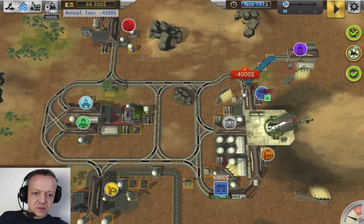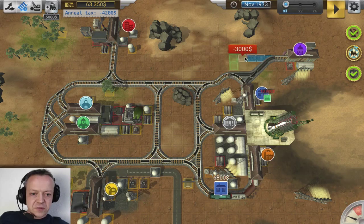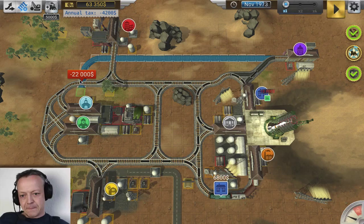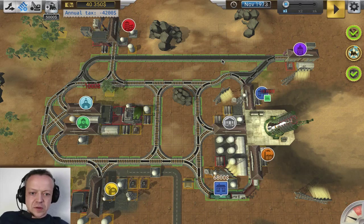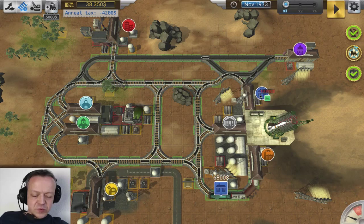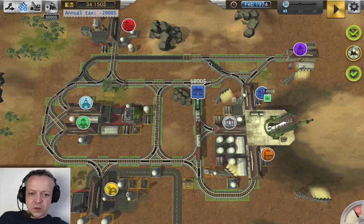First I want to go down like that and maybe over there, then build an alternate route. Can I do a straight line? Yes I can. Then build down like that as well. So this means we have an alternate route going. We got to wait for the blue train. Maybe I can use that already — no, it's going to take a while to finish building. So let's do a few more alternate routes.